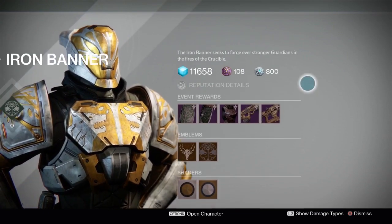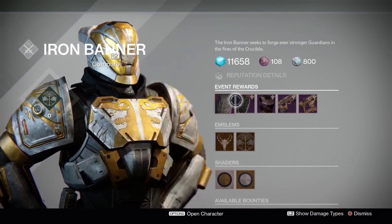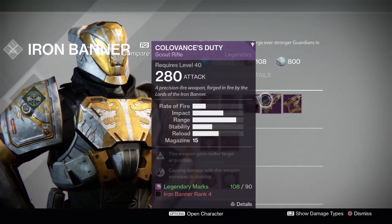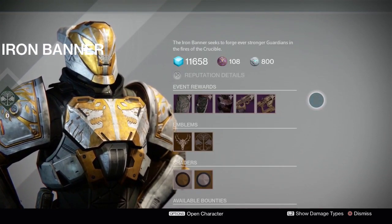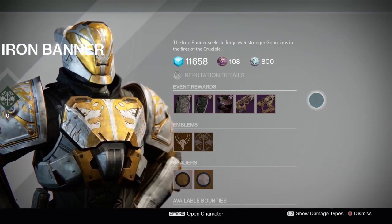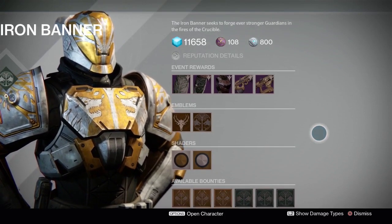That is what Lord Saladin is selling this time around. Remember there are some items not listed here that can drop as random items at the end of matches. At rank 2 you have a chance to get the boots, at rank 3 you have a chance to get the chest piece, the PlayStation exclusive helmet, and the Scout Rifle, and at rank 4 you have a chance to get the Fusion Rifle. Thank you very much for watching, I hope you enjoyed this video, and I'll talk to you next time.